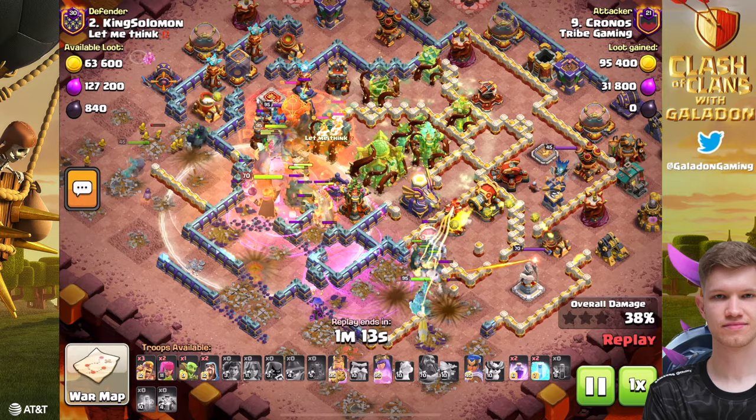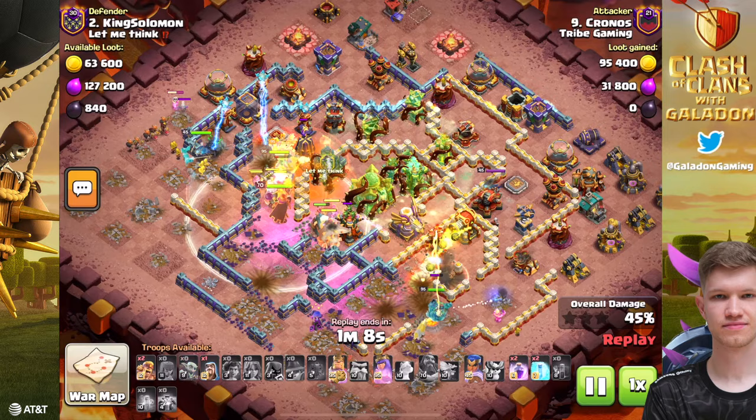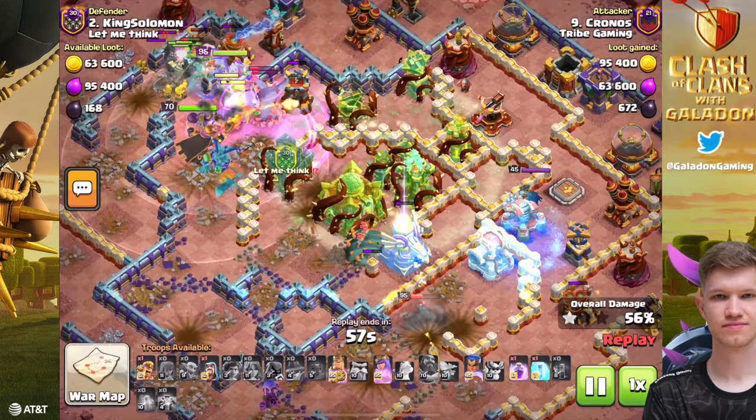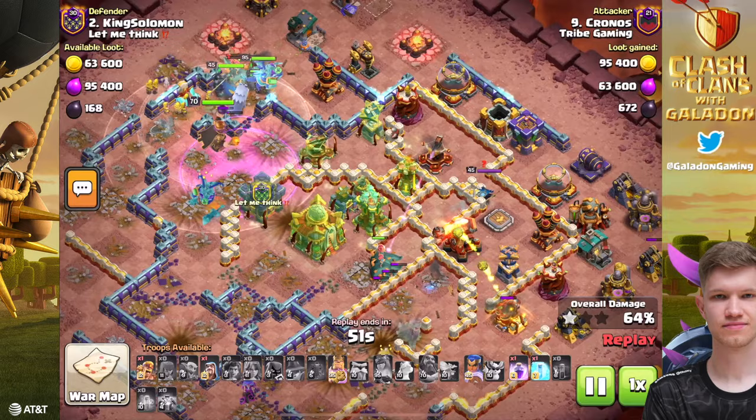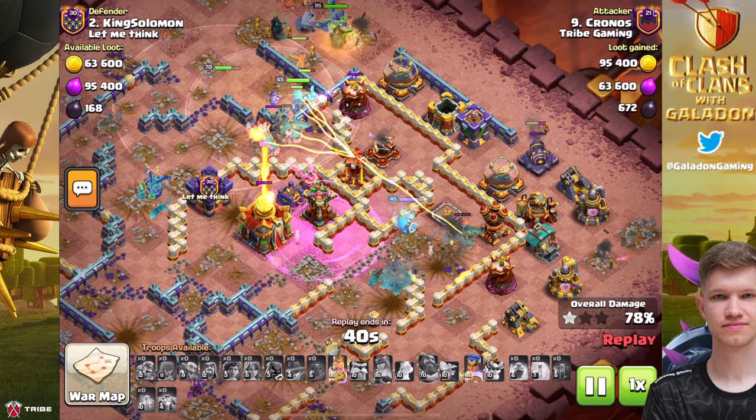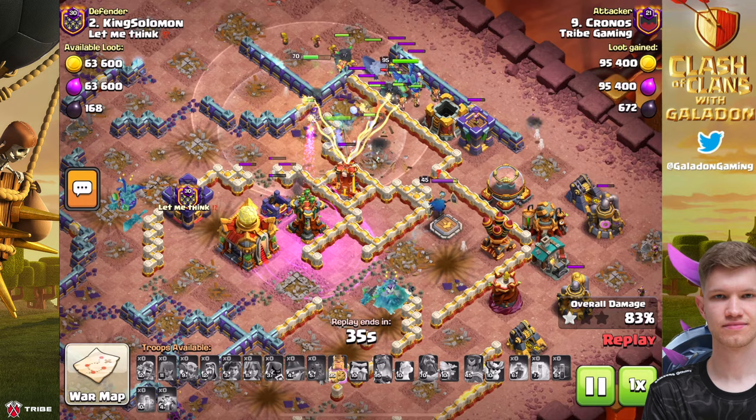These heroes are so strong. I do hear more and more players saying that no, it's not the lack of defenses, it's not that root riders are too strong, it's not even that the overgrowth spell in and of itself is that crazy strong — it's these heroes. The heroes are just too good: the epic hero equipment, the new abilities, the haste gem, the Barbarian's Fist, the Archer Queen's Frozen Arrow, the Warden Fireball. All of these things combine to make the heroes stronger than they've been in about nine years.